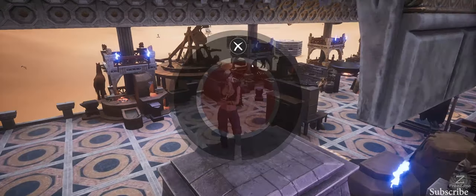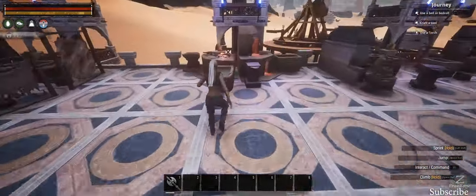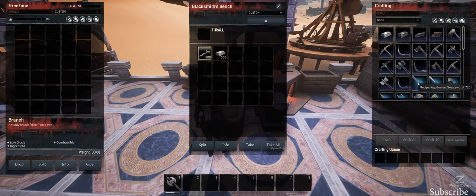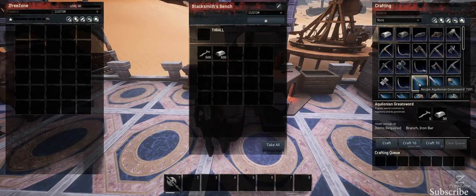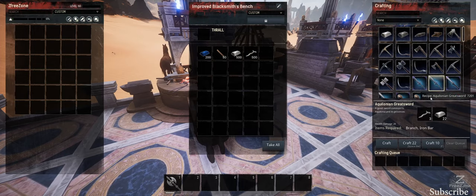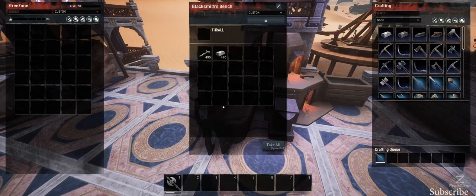First of all we're going to go down to the normal bench. We've got the Aquilonian recipe here — it's 5 to 30 — and we're going to build that. Then we'll come over to the improved bench and grab the same sword. As you can see, we're using less resources there and it ticks a little bit faster than the normal bench. That's pretty much the difference between the normal bench and the improved bench.